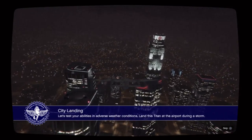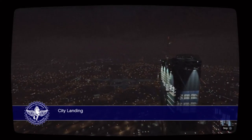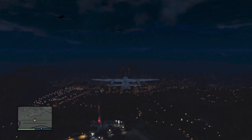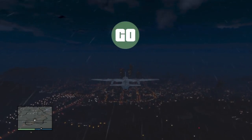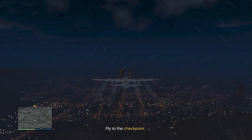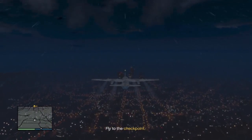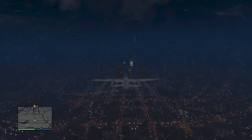Let's test your abilities in adverse weather conditions. Land this Titan at the airport during a storm. Follow the markers as you come down to land.